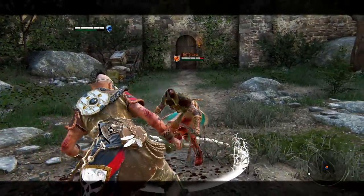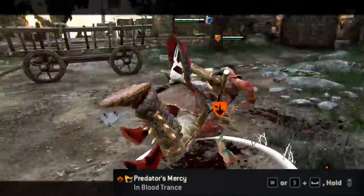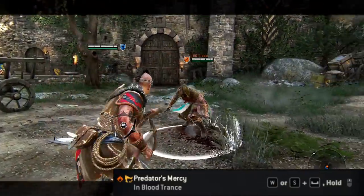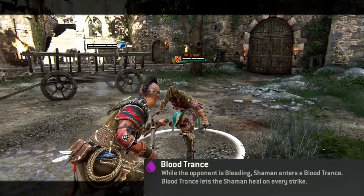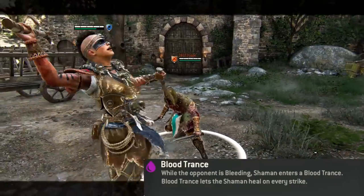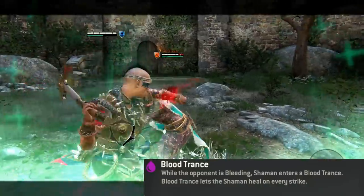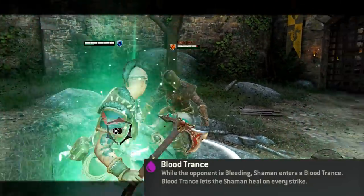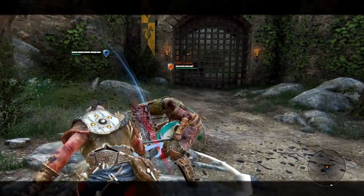I'm just going to do a quick bleed attack. As you can see, she's bleeding, so I'm going to do the same thing — but instead you jump on her, and that does about 1.5 bars of damage and it heals you as well. One thing worth noting: whilst they are bleeding, any attack that you land will heal you. You can see the green healing around you, and then once she stops bleeding, that goes away.